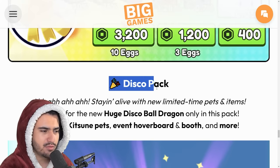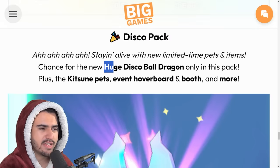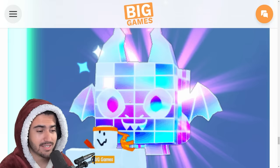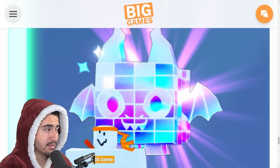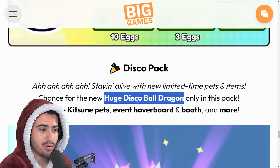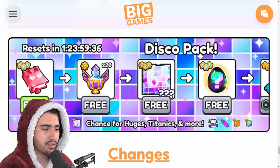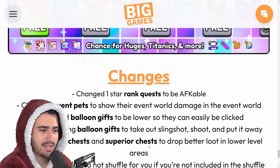Of course we have the new disco pack, which will let you spend your robux for a chance at the huge disco ball dragon. It's the same style as the stat pet, so they made the best stat pet into a huge as well — and it looks pretty sick. From the disco pack you can also get the new Valkyrie eggs, disco booths, a disco hoverboard, and upgrades for the tiles.